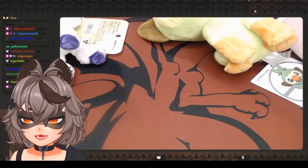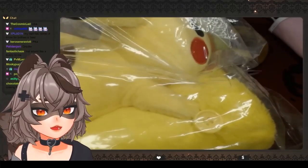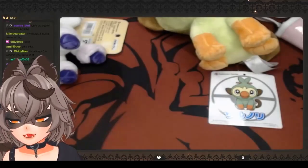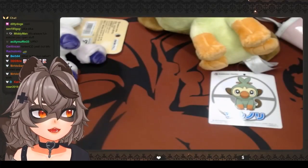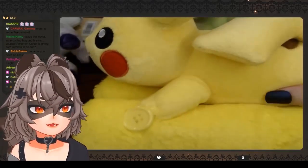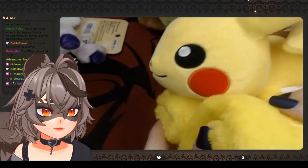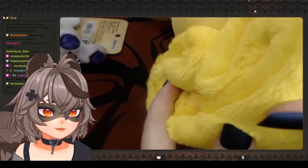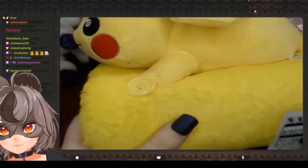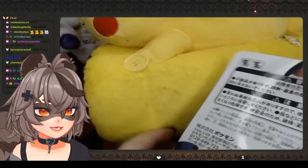Well, you guys are correct — it is Pikachu. Unfortunately we did not get the Yamper box. It's called the Pika Pika Lucky Box 2021. Let me get this guy out of a bag really quick. There's one every year. So here's Pikachu in his little blanket. He's got little buttons here — oh my goodness, so cute. It's so soft.